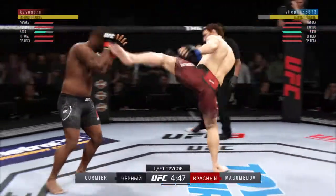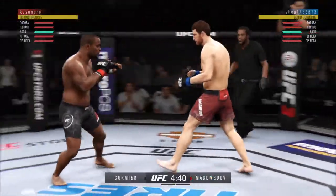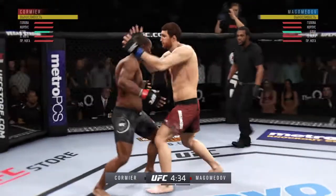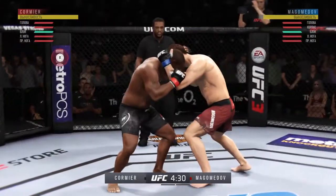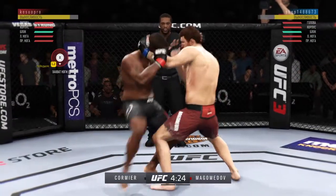Keeps going back to that jab, keeps throwing that jab, but unable to land. And he lands a nice kick. And avoids the clinch. Knees right here — he's got to get those knees to the body. Lands one.